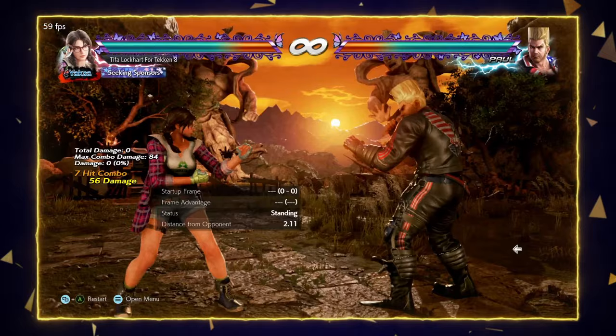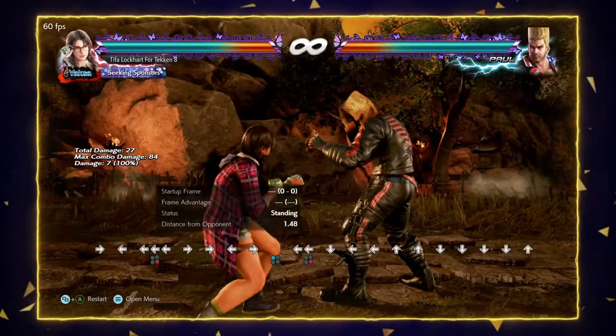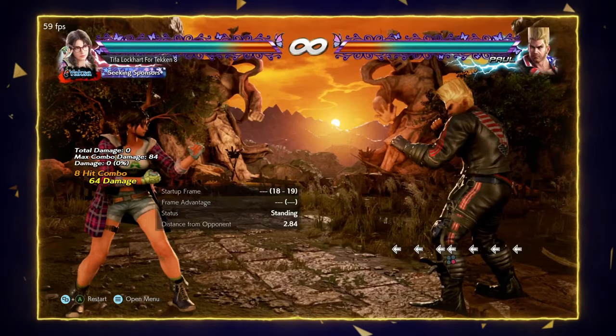Another move I would recommend spamming with Julia is back 4. Back 4 is a normal hit launcher and it's only minus 2 on block, so you can still do things — interrupt, backdash, step, or whatever. It gets a combo on normal hit, which is super good. The recovery is surprisingly quite good for what it is. So these are all the moves I would use with Julia at neutral, at range.